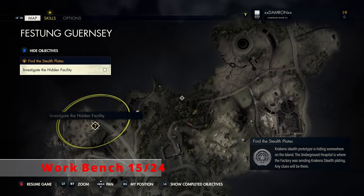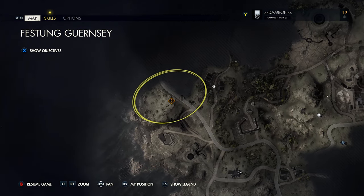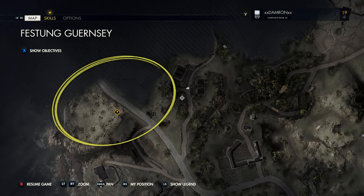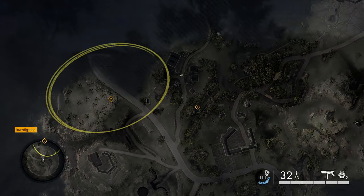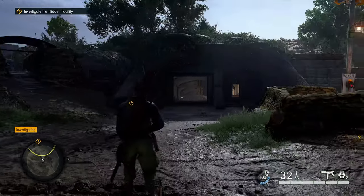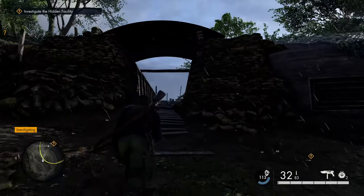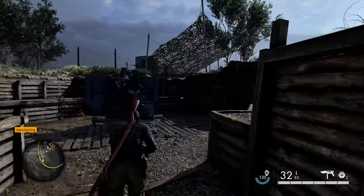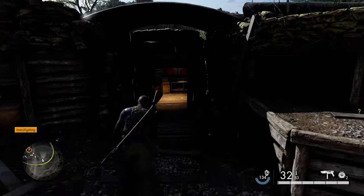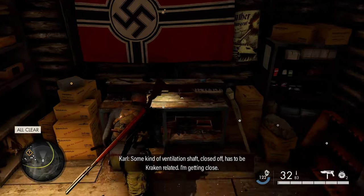We've finished the eastern section — now heading west to the hidden facility, the final portion of this mission. At the compound on the western side of the map, look to the left of the bunker entrance where you'll see a trench going off to the left. Follow it up and you'll find an artillery gun. Take a right from there and you'll find your next workbench in this small closed-off room.